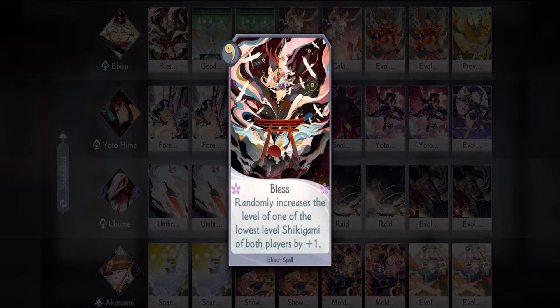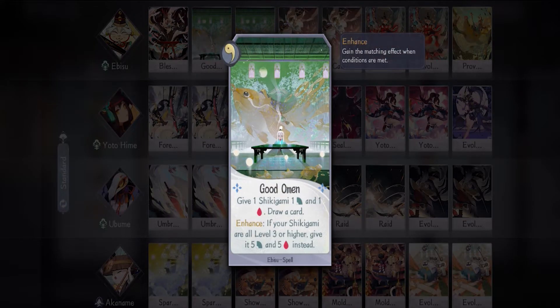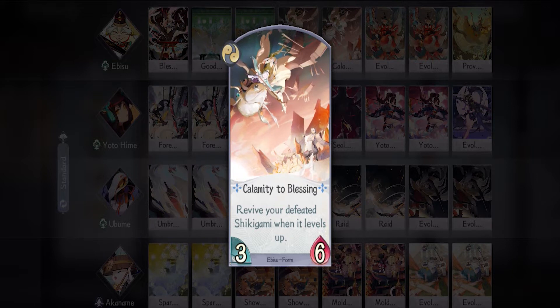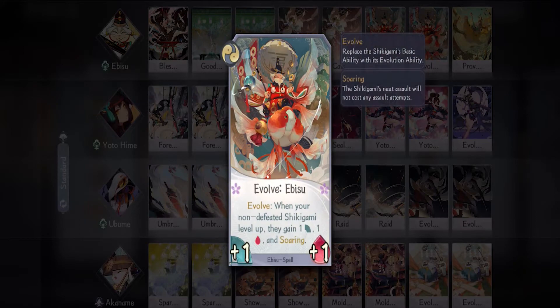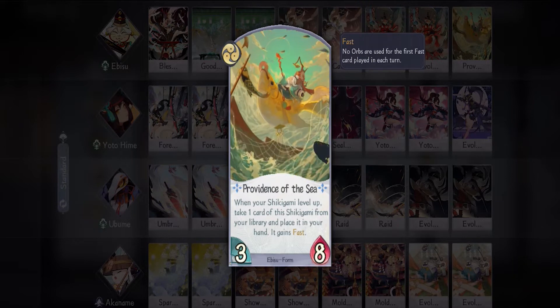For him I'm bringing one Bless — this will level up your opponent's shikigami too, so it's best used in early game when you haven't leveled up your last shikigami, making it a guaranteed level up for you instead of a random one. Then we have two Good Omen — a targetable stats boost spell with a draw is pretty good, and if you can get the enhanced effect you can pretty much finish off your opponent. Then we have two Calamity to Blessing to revive your dead shikigami when you level them up, two Evolve for more stats boost, and one Providence of the Sea — if you haven't got the level three cards for Ubume or Yotohime, you can put this on Ebisu before leveling up both of them.